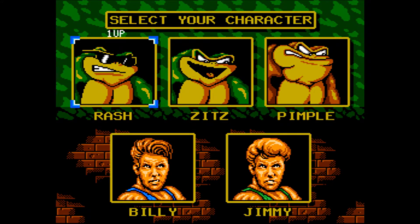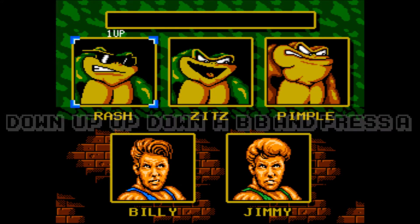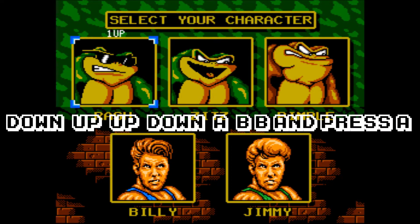Right, press Start, go to the player select screen, press Down, Up, Up, Down, A, B, B and A.